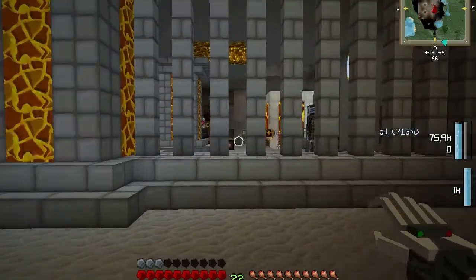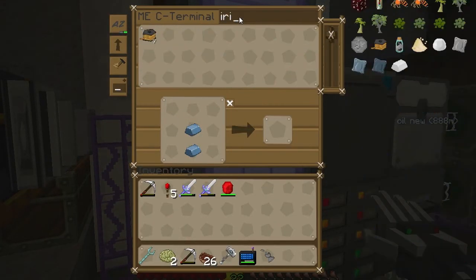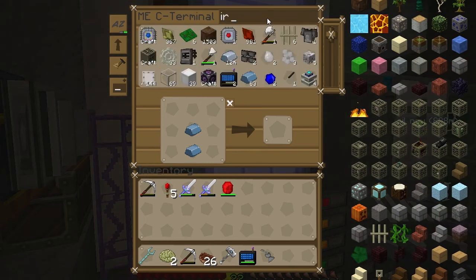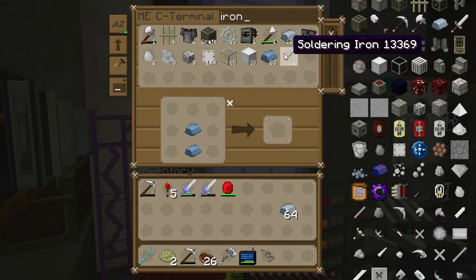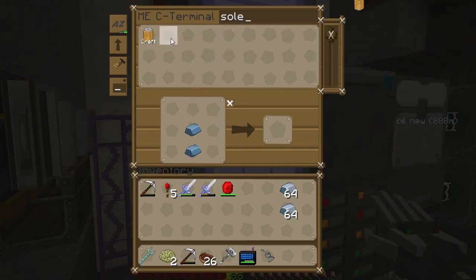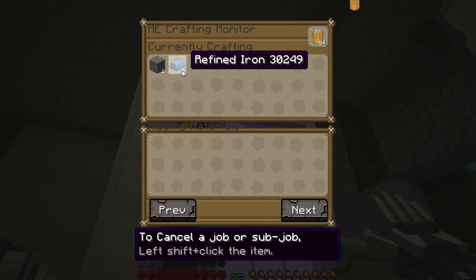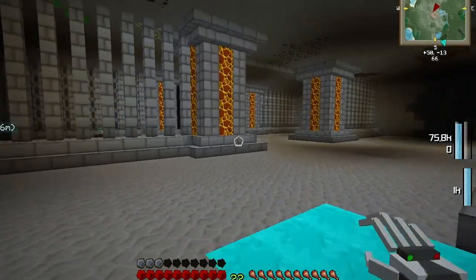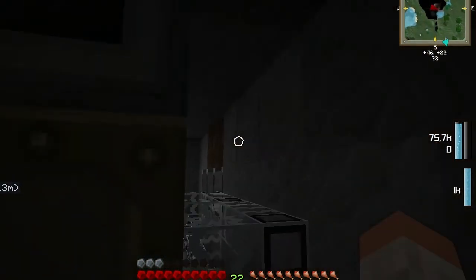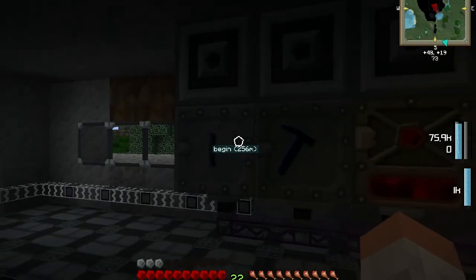So I need a grafter and multiple solenoids, and iron. Let's get that - iron. Let's get a few stacks of this, and now a solenoid. Let's make 64. I don't know if I'm going to have enough, but I probably will. Let's make some refined iron. Did I already put that in here? Yes, I did, it's working right now. Nice.